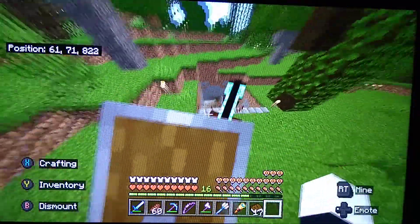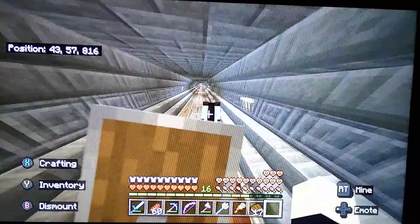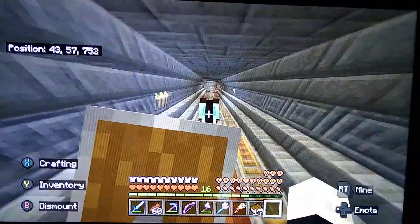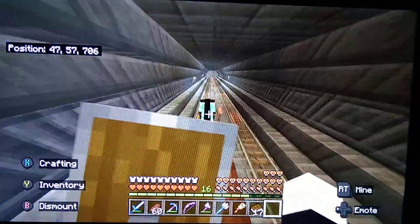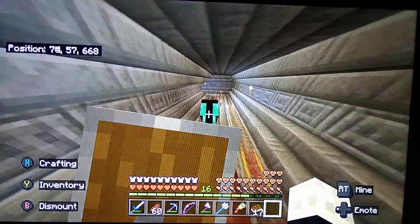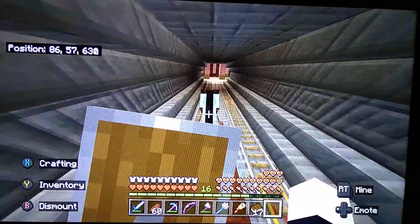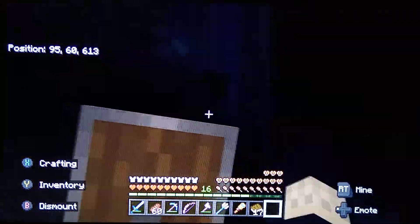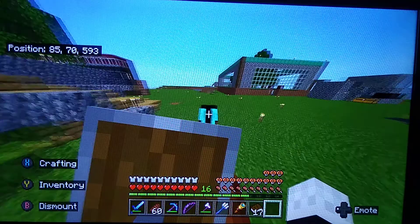Down here we have this mystical hallway and this is a rail system to everyone's houses. We did it underground all the way to Evie's, Daniel's and Leon's, and then couldn't be bothered, so we did it overground to Isla's and Raptor's. If we follow the tunnel you can see we come out of this station here - this is at Spaceman Leon's place, the Frenchman 32, whatever he's called nowadays. He's changed his name like seven times.